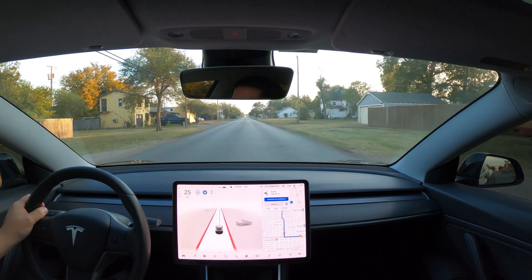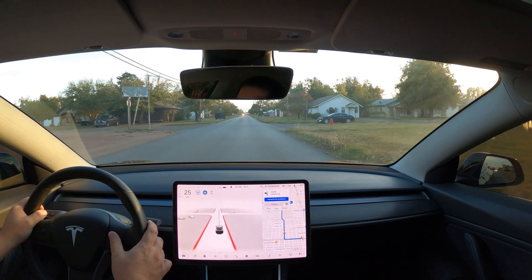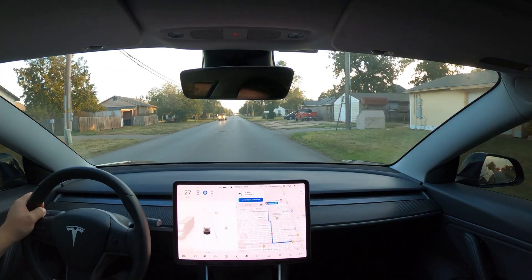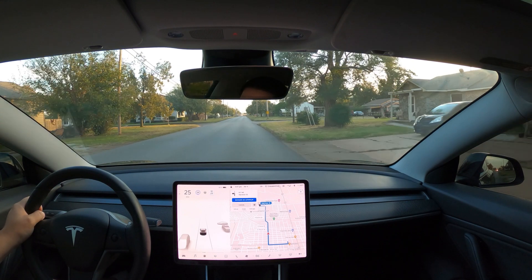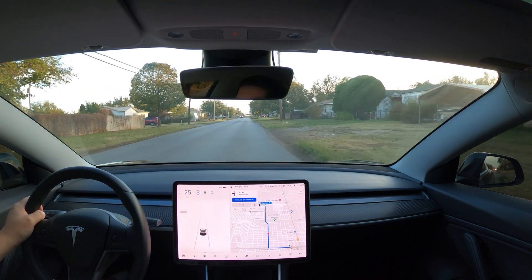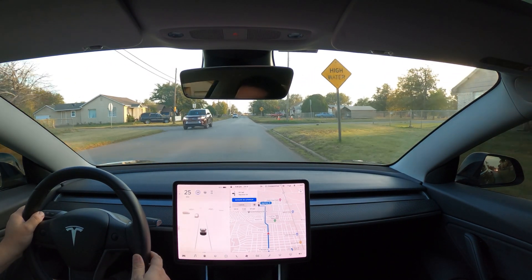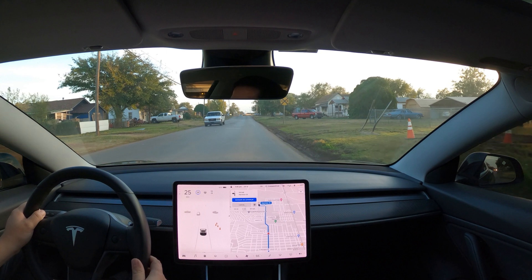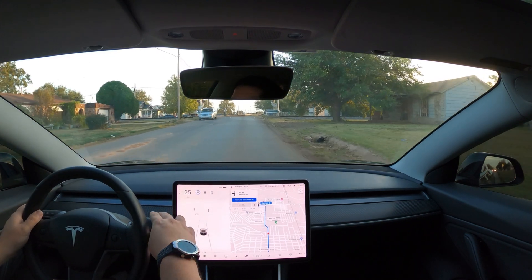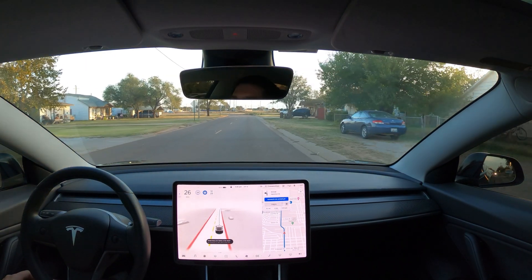Here we are driving down the middle of the road again. Let's see how bad we play chicken with this Jeep coming up. Oh my gosh, I took over — I could not do it. Why does it drive in the middle of the road? If I activate it while in my lane it goes to the left. I'm going to try to activate it after this car passes — look, it jerks to the left. Now we've got lines on the road so it won't do it.